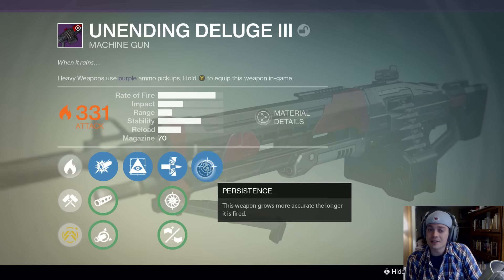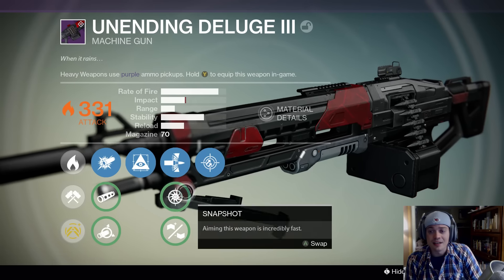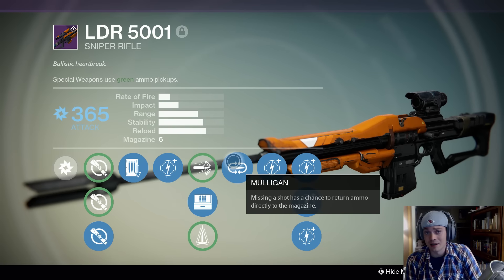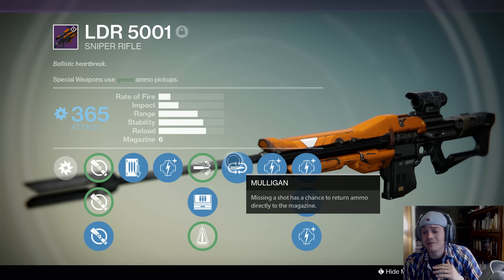We got the Deluge — it's based off the Corrective Measure as far as rate of fire and impact. It's got Persistence and Hidden Hand. The thing's a beast, I love it. Then my LDR — a lot of people ask about my LDR. We got Double Down and Mulligan. It's like the worst LDR known to man. I would much rather take a knee than Mulligan or something like that.